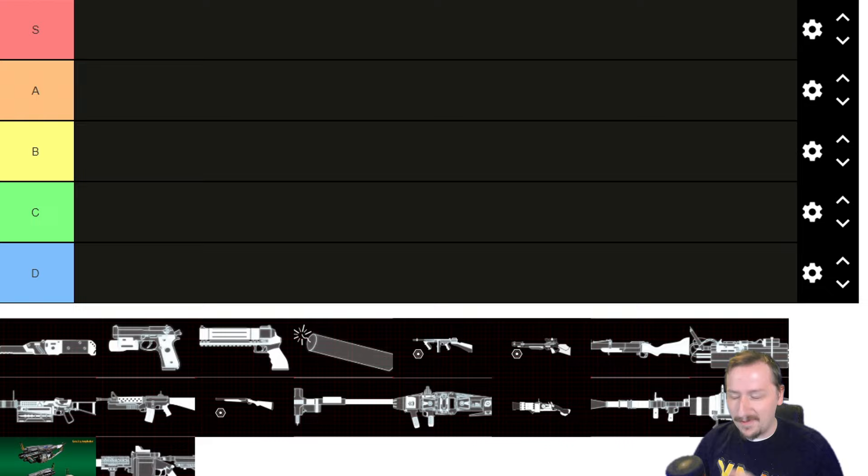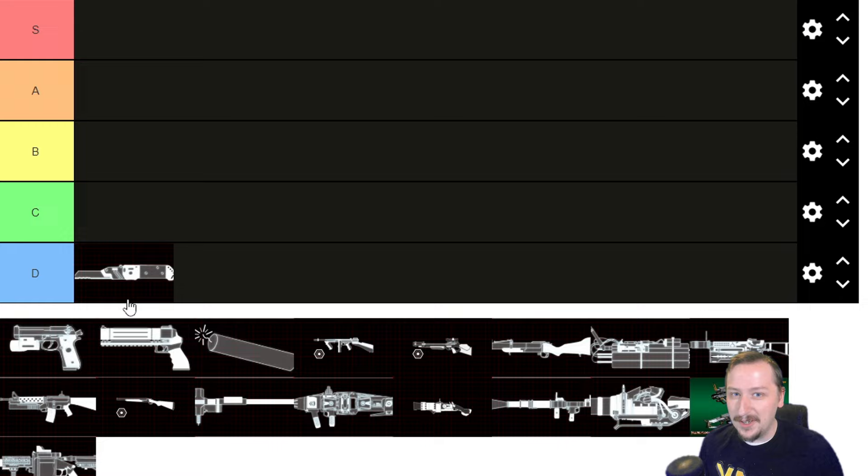First up we've got Demo's knife. Just like all the knives I'm going to put this one into D tier. The knife really isn't worth using unless you absolutely have to, either to block or to survive when you're completely out of ammo. Demo doesn't really want to get into melee range because you're kind of squishy. You do have your passive armor so you have a chance of not getting one-shot, but you still don't want to use that up. Your reactive armor is precious — you want to keep that as long as you can.